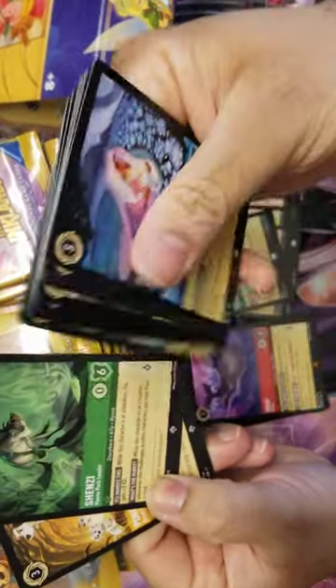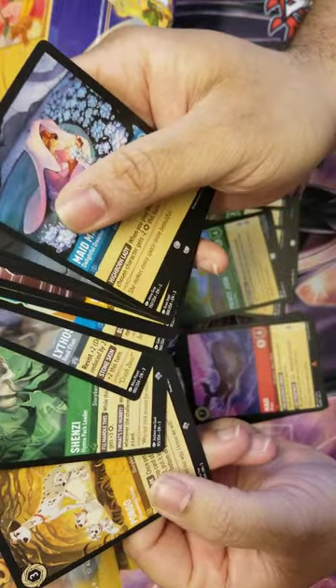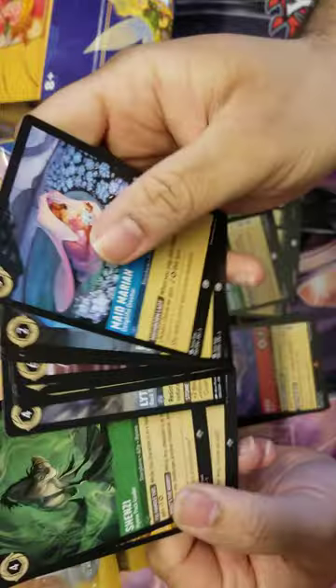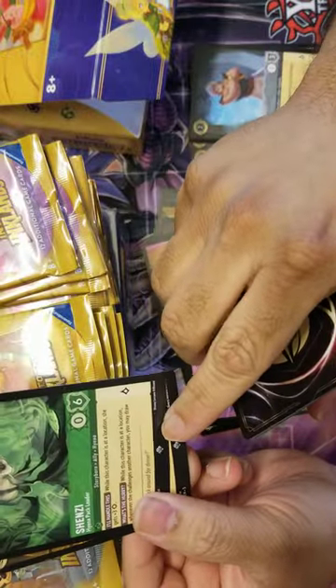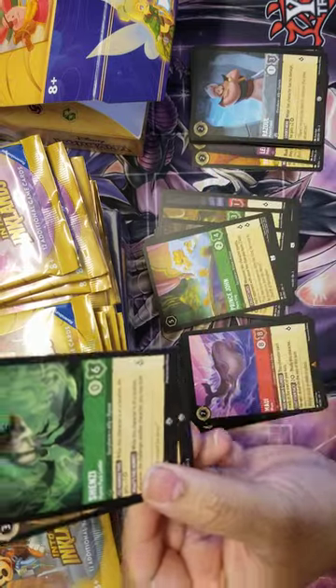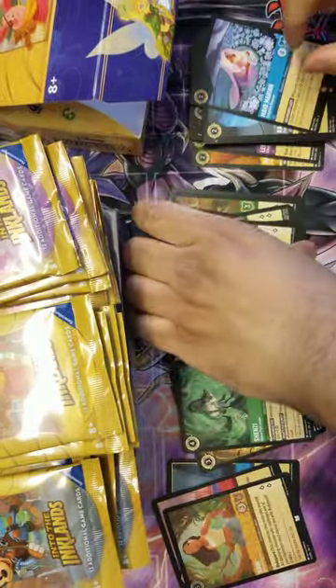A cool thing I recently learned: if you pull a super on the first card in your rare section, the second one is going to be a super or higher. Same thing works with legendaries - if you pull a legendary, you are definitely going to pull another legendary afterwards as well. That's a nice way they have the packs set up.